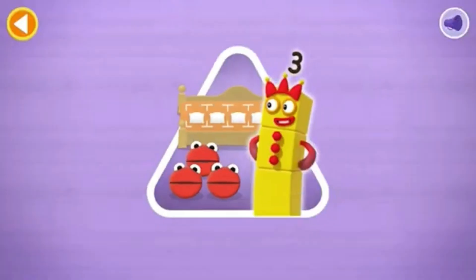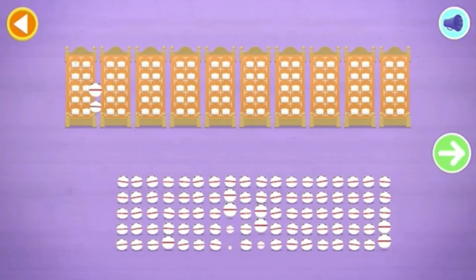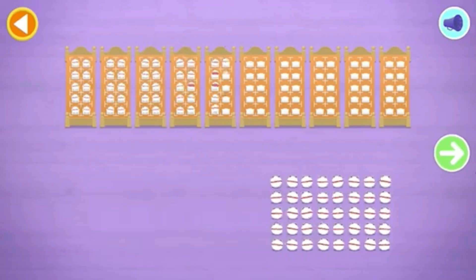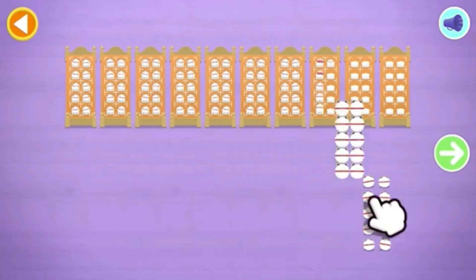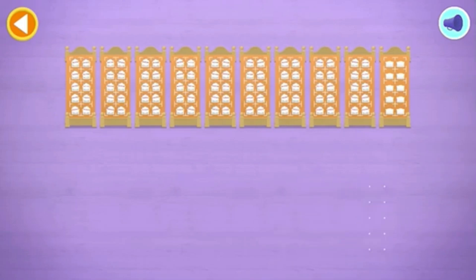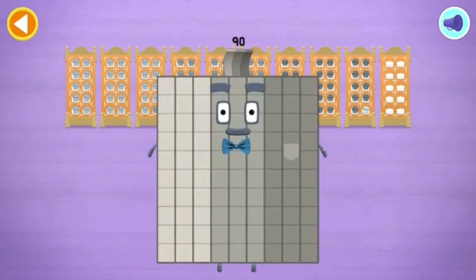Can you find out how many? Let's count in tens. Can you count 90 number-blobs into their beds? Stop and press the button when you reach 90. Count the number-blobs in... Hooray! 10, 20, 30, 40, 50, 60, 70, 80, 90. Well done. You've counted 90 number-blobs.